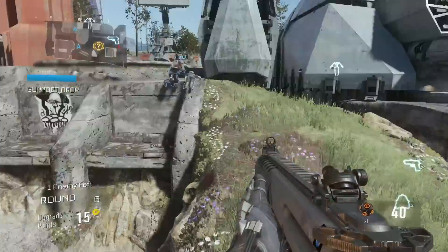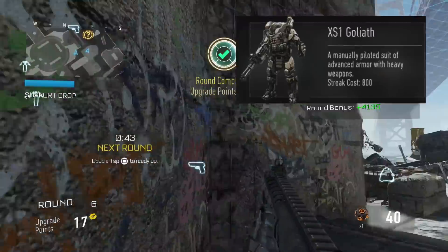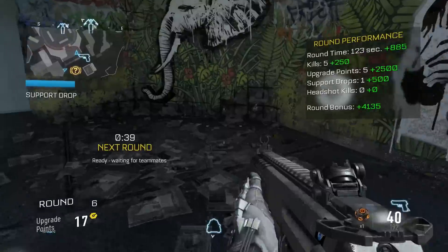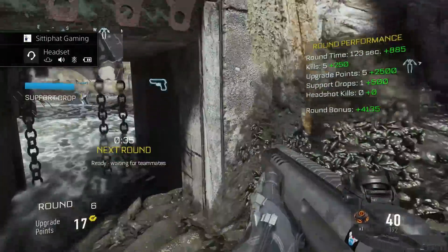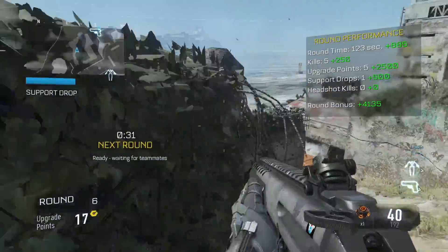Let's go over what you first need, which is a Glide Capsule — that mech suit thing which is either attainable by default through heavy class crafts or also from an orbital care package. However, if I were you, I would get it through the heavy class because from the beginning of the game for all the heavy classes, the Glide is already there, ready to be called in.